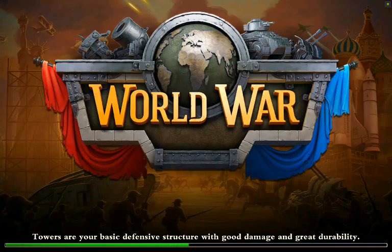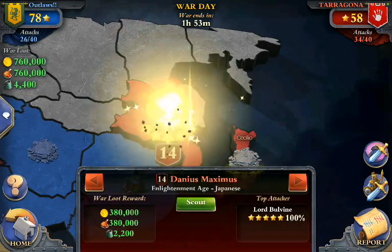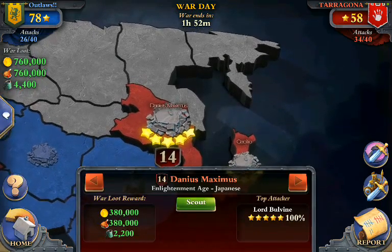We took more casualties than we would have if I hadn't lost my supply carts, but sometimes that happens. The main thing is getting through the base. The score is 78 to 58 — a 20-point lead, 34 attacks for them to 26 for us, so I think we're in good shape. We unfortunately didn't win the last war, which is the first war we've lost since I've been with the Outlaws — a run of about 40 wars. The clan has only lost three wars in its existence, so good to see us getting back on the winning track. Thanks for watching.